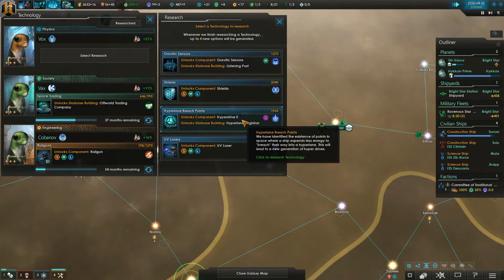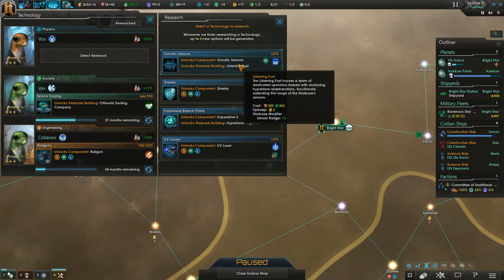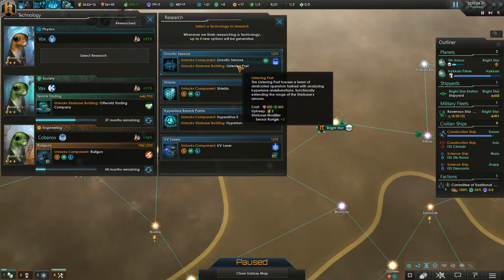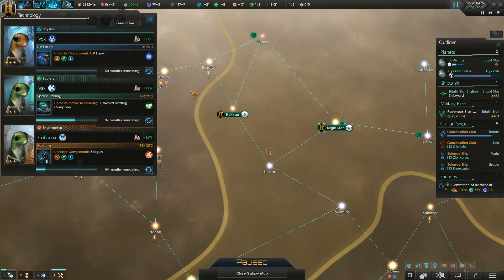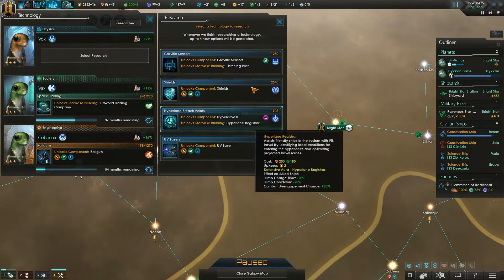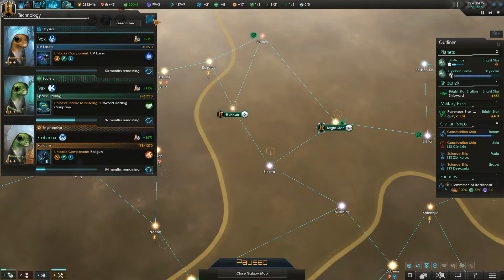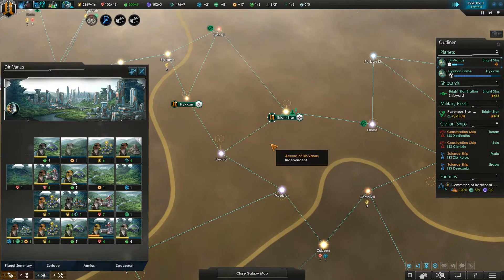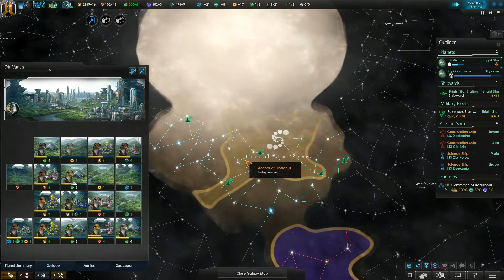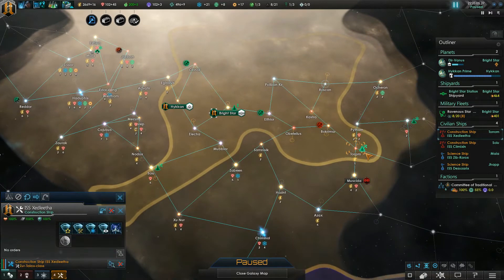There's our physics lab. Is that UV lasers? Ooh, Hyperdrive 2. Listening posts are incredibly handy. I don't know if I can say no to this UV laser, though. Well, let's check. It'd be a toss-up between Gravitic Sensors or the UV lasers, and I think we're going to go with the lasers. Because freaking lasers, man. Freaking lasers. Gotta get ourselves some lasers. We love those lasers.